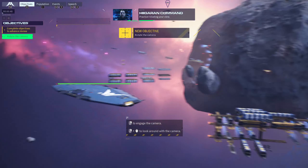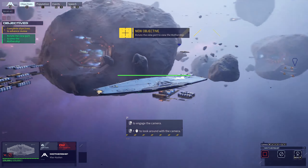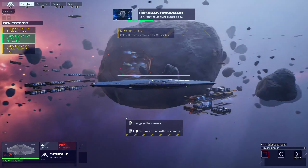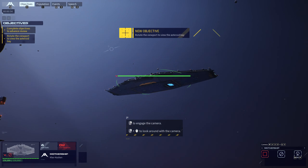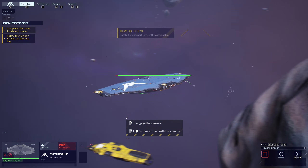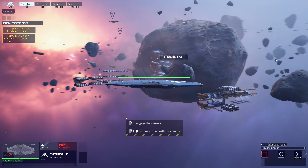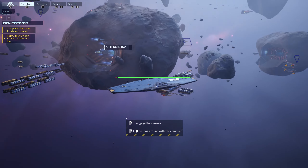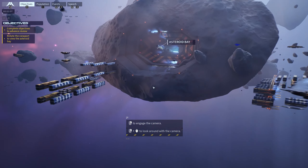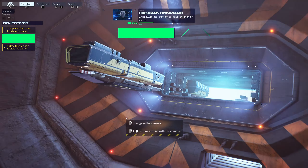Practice rotating your view. Rotate your view to get a better angle of the mission area. Center the view on the mothership. Now rotate to look at the asteroid bay, and then rotate your view to look at the friendly carrier.